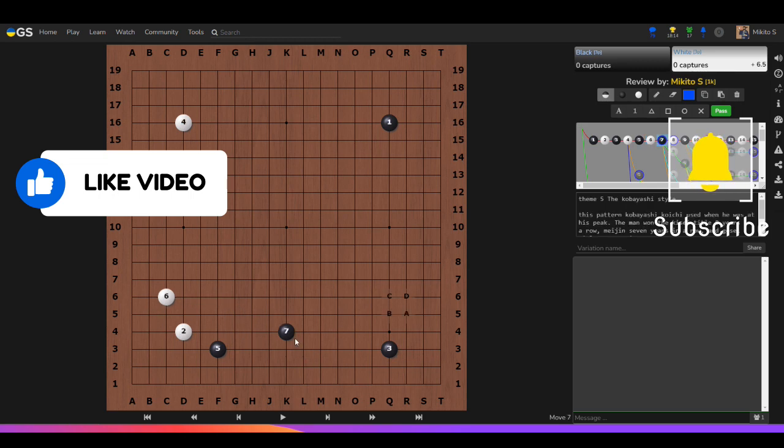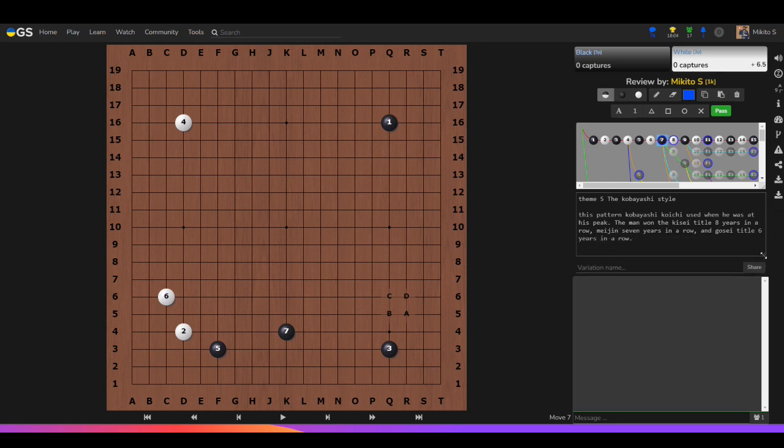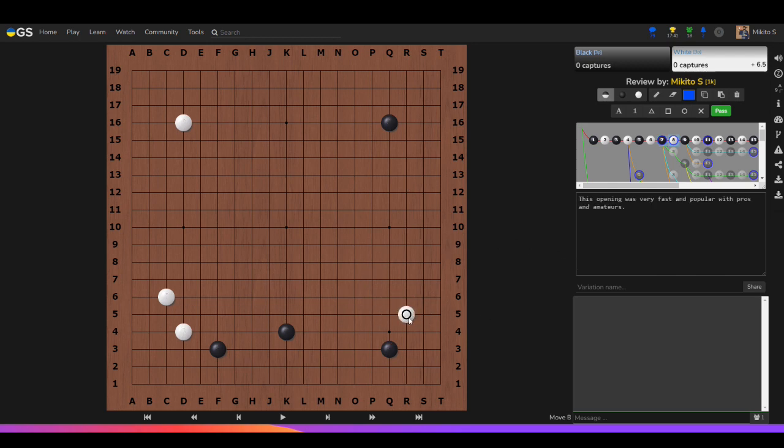When white backs off, black plays seven, creating the old Kobayashi style — the pattern Kobayashi Koichi used when he was at his peak. He won the Kisei title eight years in a row, the Meijin seven years in a row, and the Gosei title six years in a row. That's quite an accomplishment. So we're going to look at his famous opening style.